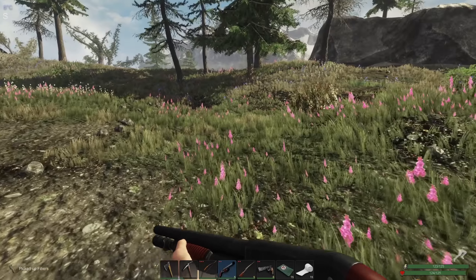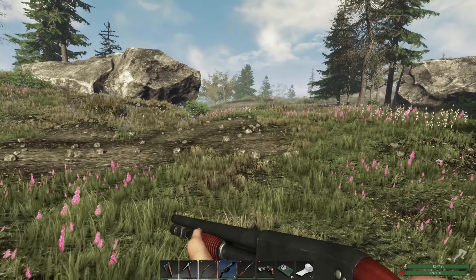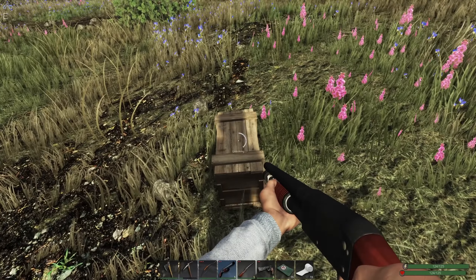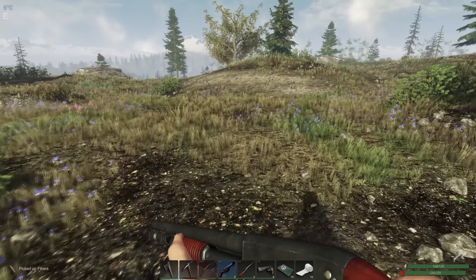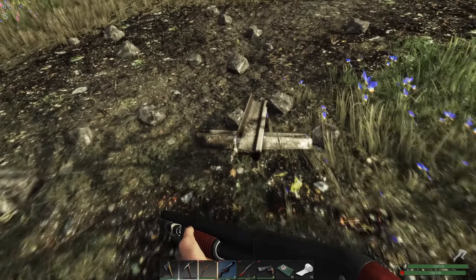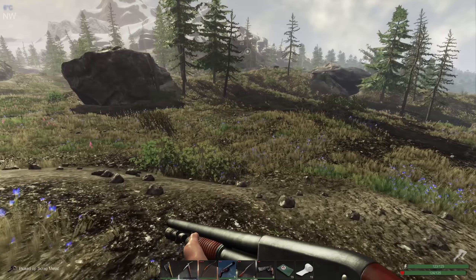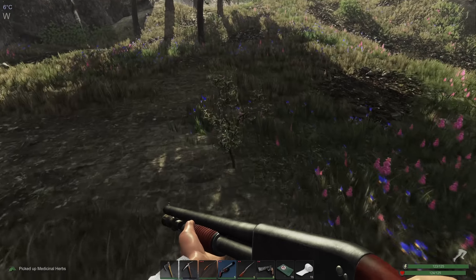I'm not seeing any small animals right now. There's a crate — we may as well get this, maybe it'll give a chicken time to arrive. Another crate here and a plant, let's grab the fiber. Anybody spot any small animals? Got nothing, not hearing any either. There are berries on the ground — we've definitely transitioned into spring now, so that's good. We have a deer. Let's grab some plants. Look how quickly we're losing the light now.